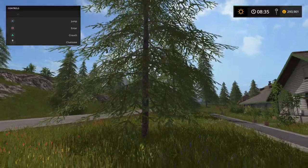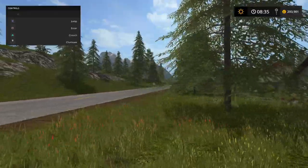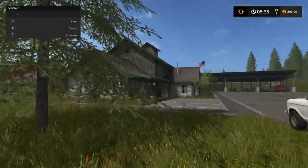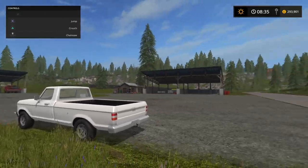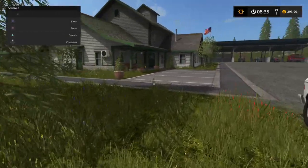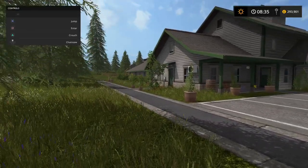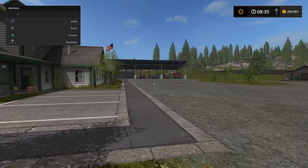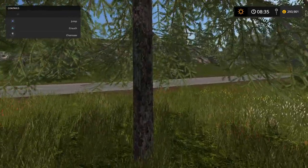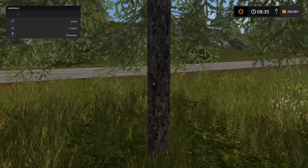Hello and welcome everybody. This is a quick tutorial on how to use the chainsaw on the PS4 for Farming Simulator 2017. I had a look around for a few videos myself and ended up spending a good hour going through them, and the closest I came was somebody saying once you pull out your chainsaw you can just rotate it using your thumbstick.